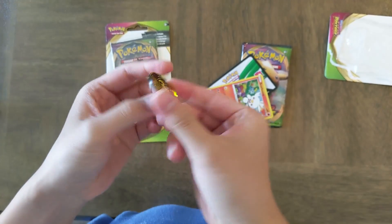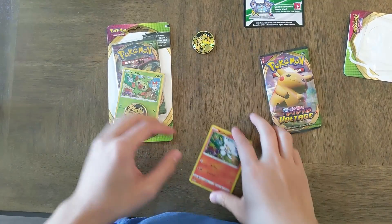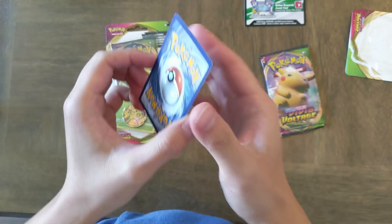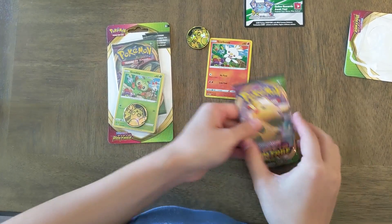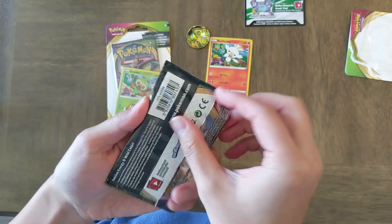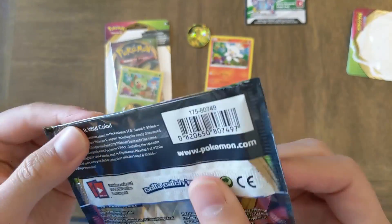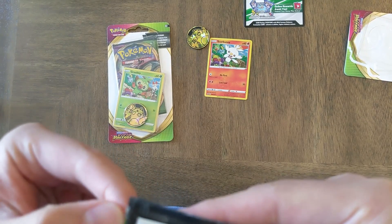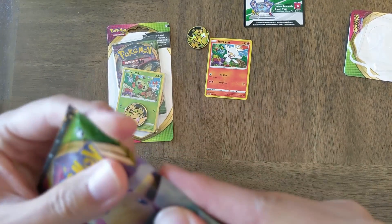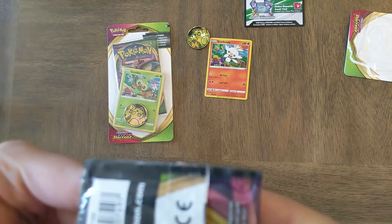Looks like a Raichu plastic coin, code card, and let's take a look at this card. Squirbunny, foil Pokemon card, from Vivid Voltage. Got creased on the side here — hope the cards inside are okay. Little piece of glue, and yeah, it looks really creased and almost stamped by the blister.